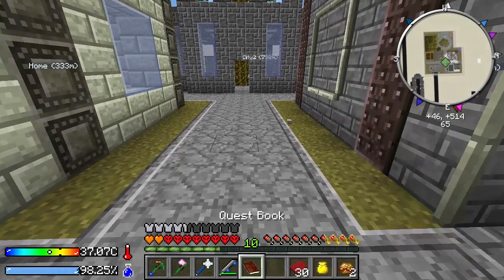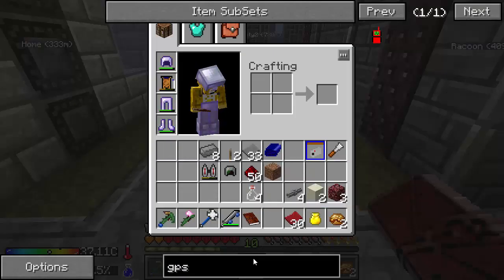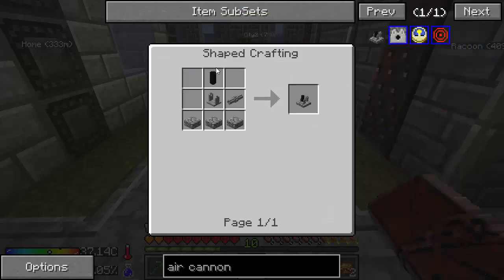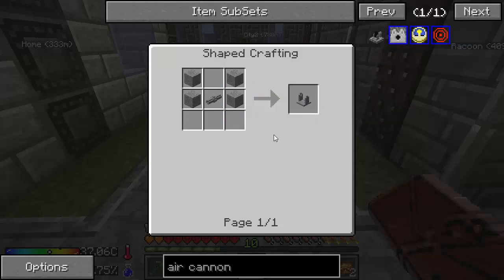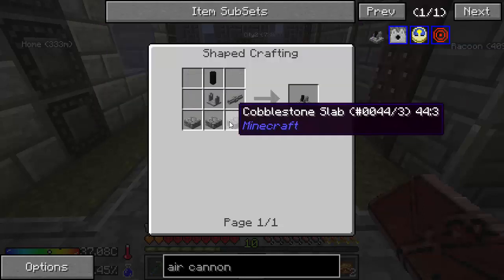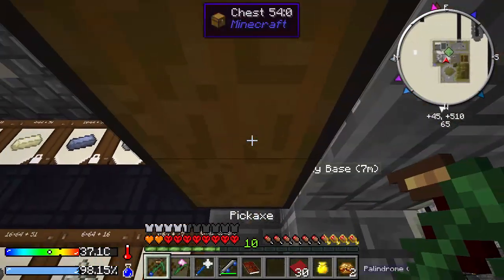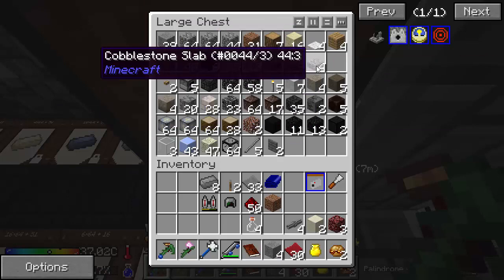And that should complete that quest — nope, there's more. An air cannon. Air cannon takes a cannon barrel, a stone base which is pretty easy — cobble slabs and a pressure tube. So I need some stone — one, two, three, four — and some slabs — one, two, three. What else? Cannon base, safety valves — we need some gold. One, two, three, four. And compressed iron.